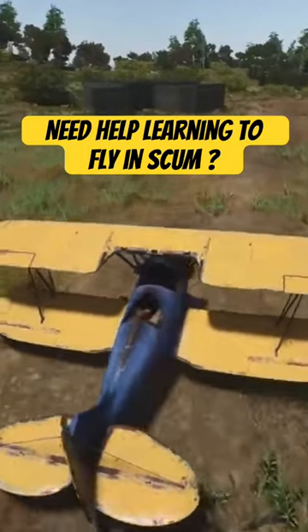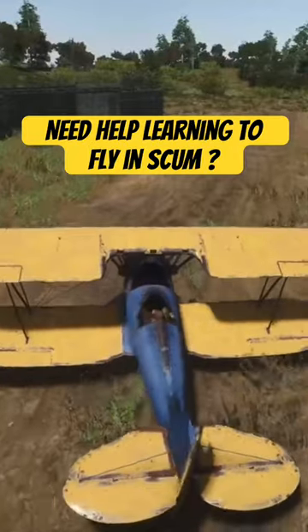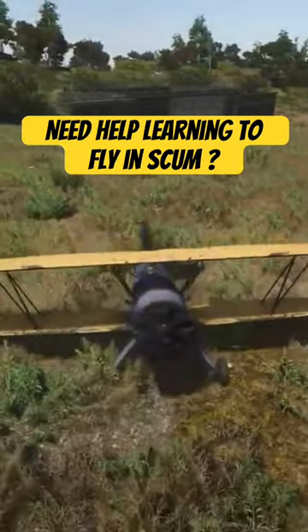Q and E, while you're taxiing, will move the plane left to right. The more power you have, the quicker you'll turn, but obviously the easier it is to then crash these things.